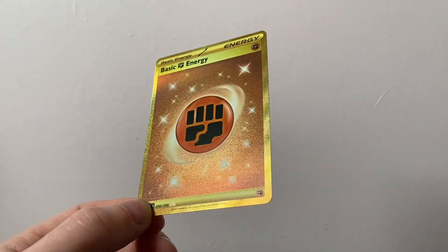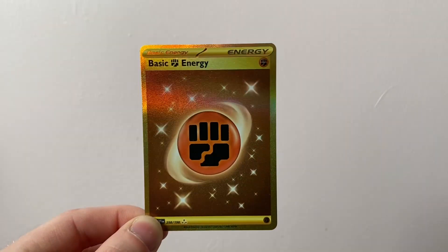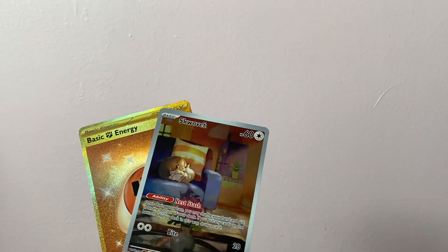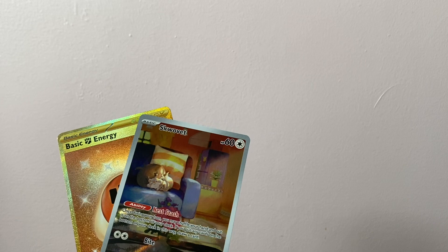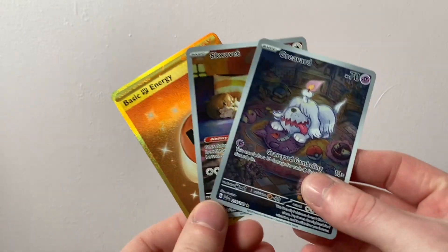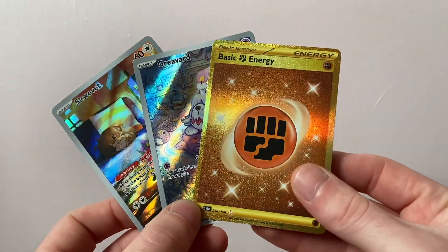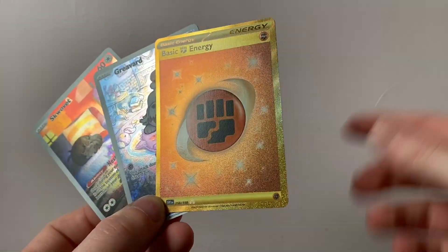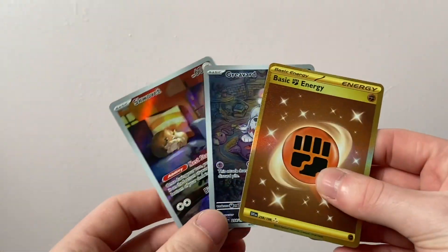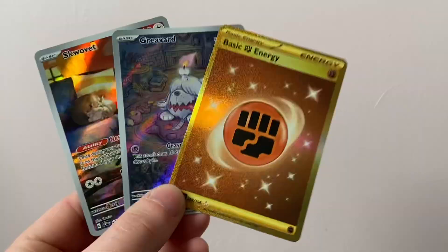I'm going to class it as three hits in the box — not bad. Maybe it's consistent with the pull rates of Scarlet and Violet. That gold card is so shiny. Thank you so much for watching. The highlights are this gold card, the Quaxly Art Rare, and the Greavard. These are the hits of the box — the gold card's the best, then Greavard. Thank you guys and girls so much for watching. As always, leave a like — let's try and get to 20 likes. Subscribe if you're new and drop me a comment on which card is your favourite out of these three. Thank you for watching and goodbye.